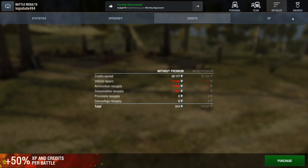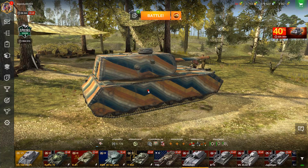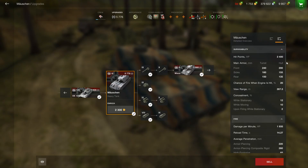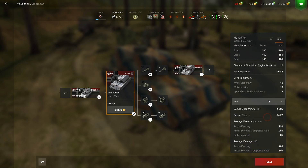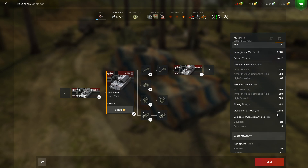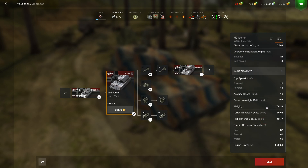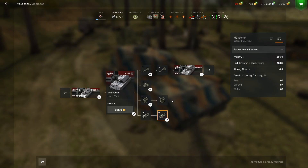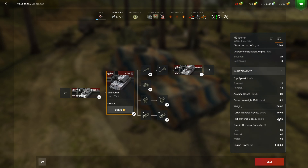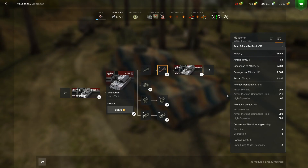It's honestly a pretty decent grind tank. If we look at the stats: there's no upgraded turret so the armor doesn't change. Dispersion is still 0.38, not too bad for a stock gun. Mobility is 18 average km/h, 13 degrees of hull traverse. Even when you upgrade it all, hull traverse only goes up to 21 — not much extra. It still weighs 169 tons, average speed goes up to 22.